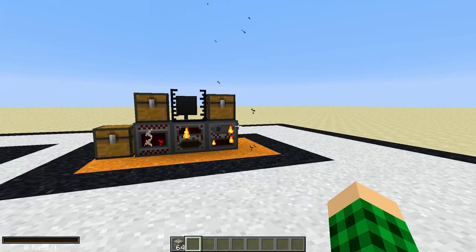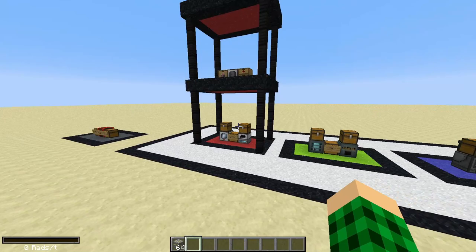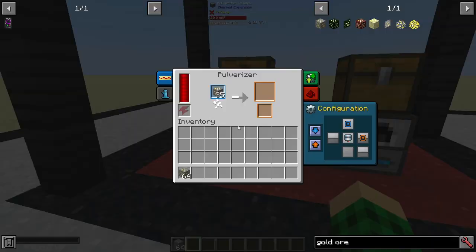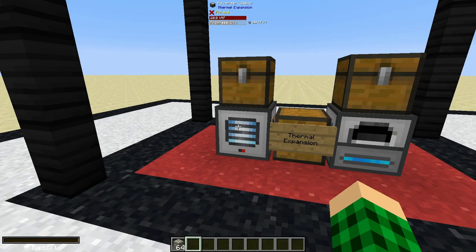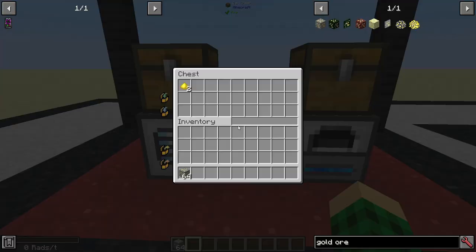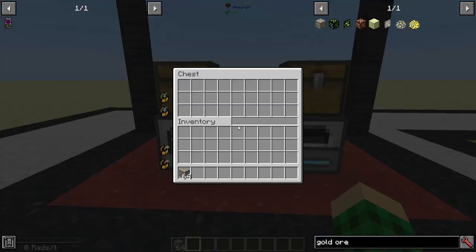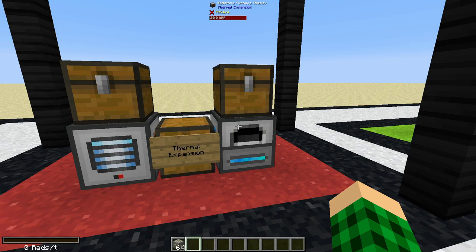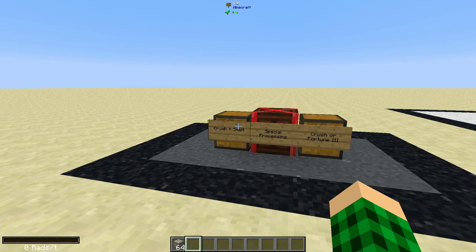All of this could be done more compactly — you don't really need the intermediate chests. But generally a pulverizer, once upgraded, is faster than the redstone furnace, so I suggest keeping a chest in the middle to catch everything that gets pulverized. You can also grab the pulverized bits to turn them into alloys if you want.